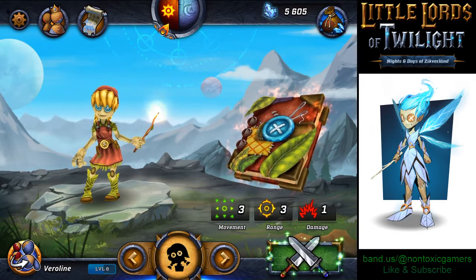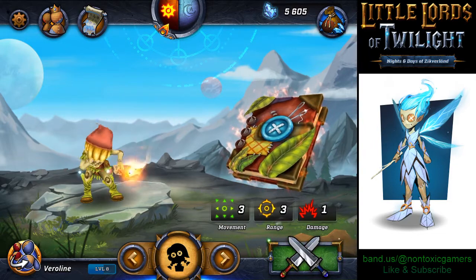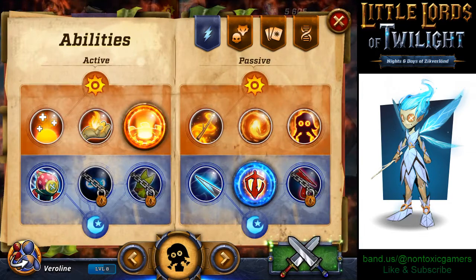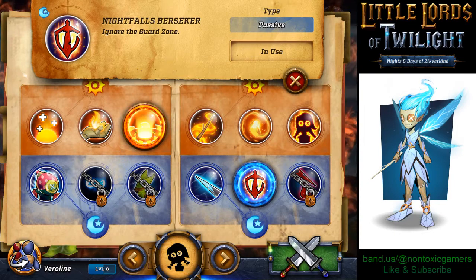I have a quick tip for players who are new or rookie like me: always check your spells and what you have. For example, I have this spell that stops enemies when triggered — it has a guard zone, disappears at nightfall, so it can only be used during the day. The other one I have ignores the guard zone — this is very, very important, guys. I really like this one.